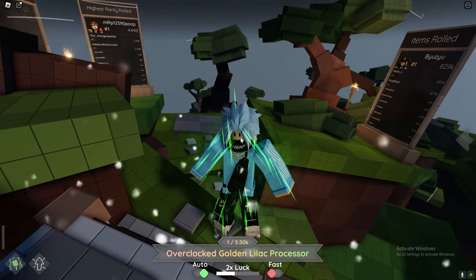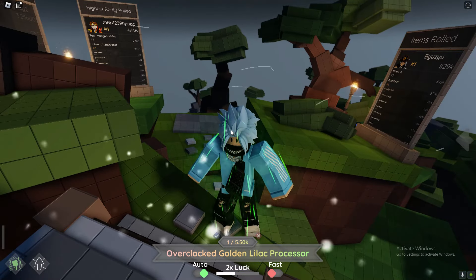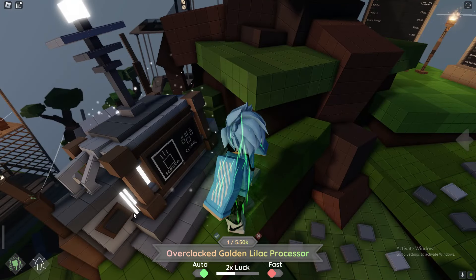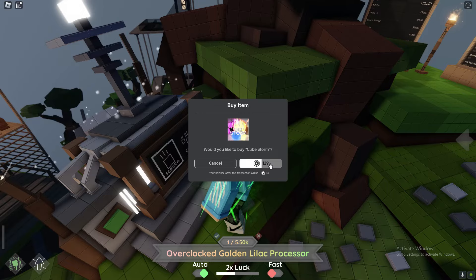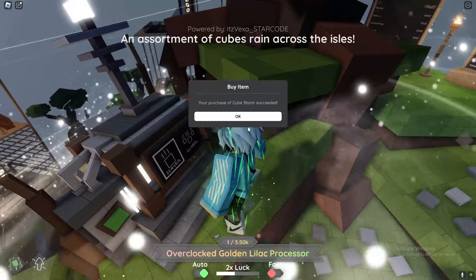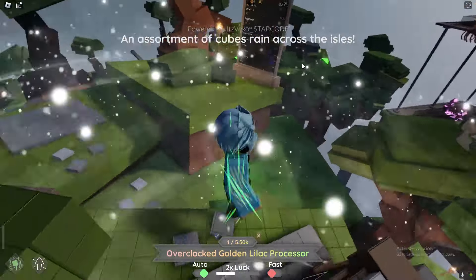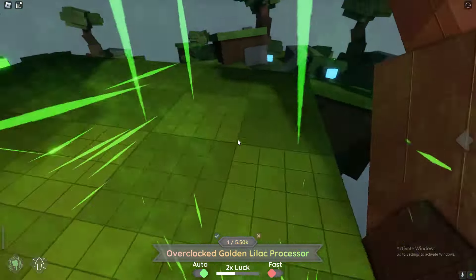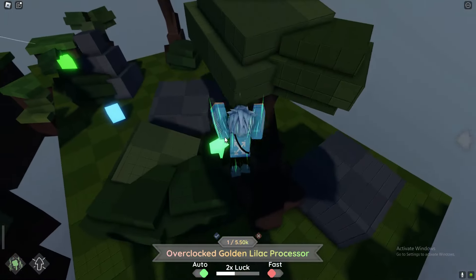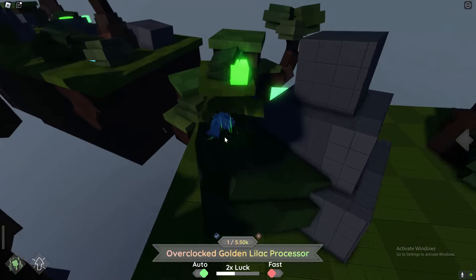So whenever one of those does happen, what you want to do is this. Pretend a global one just happened - I'm going to buy one right now. So if you see this on the screen, what you want to do is basically go around the map getting all of the cubes in the server that you're in. Let me do that right now.